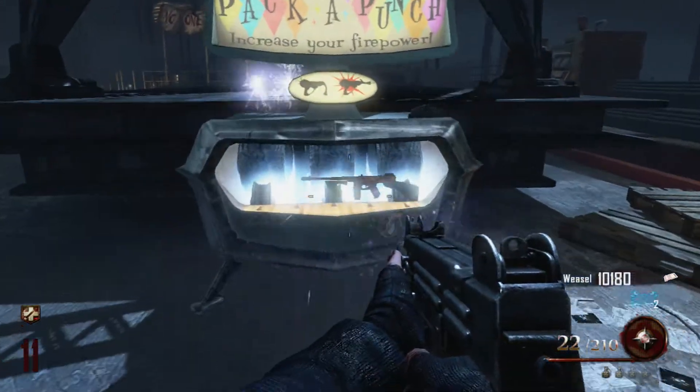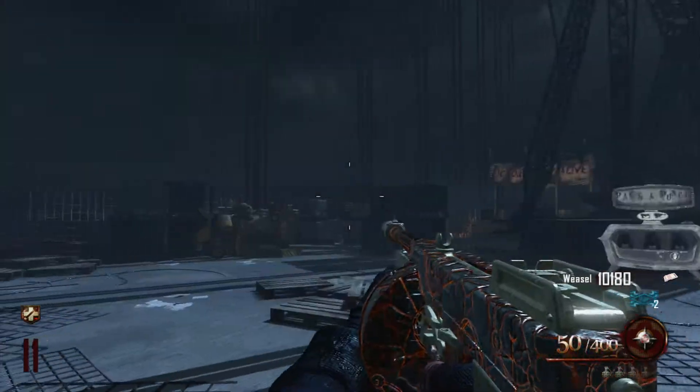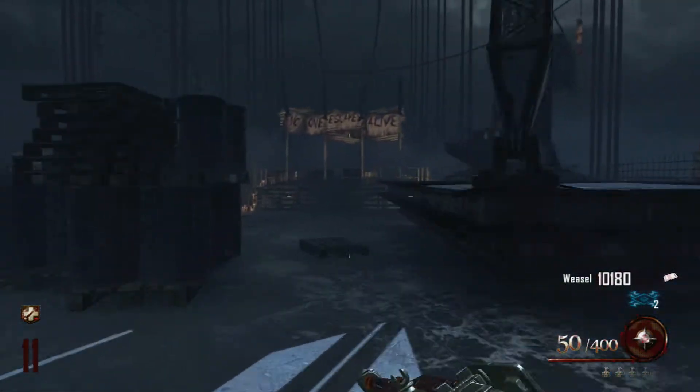Now here we go. We're going to Pack-a-Punch the Chicago Tiger Ryan and see what comes out. Speak Easy. And that is a gorgeous new camo.